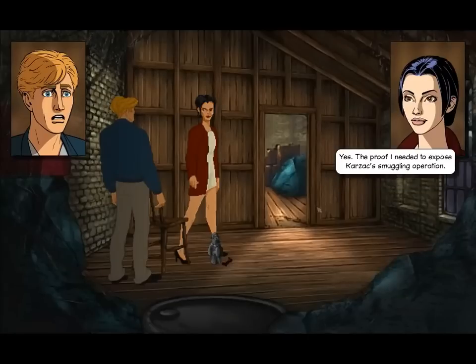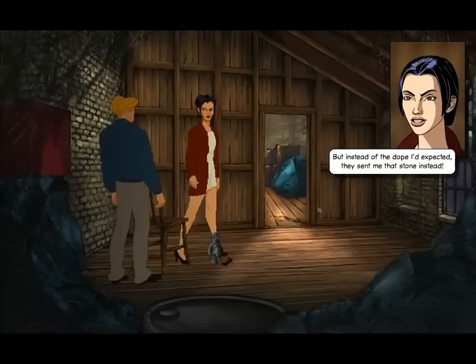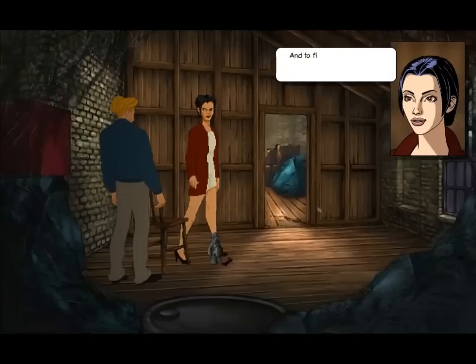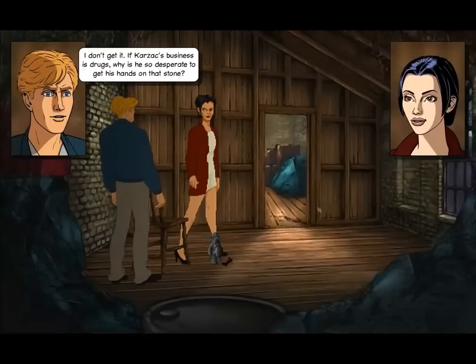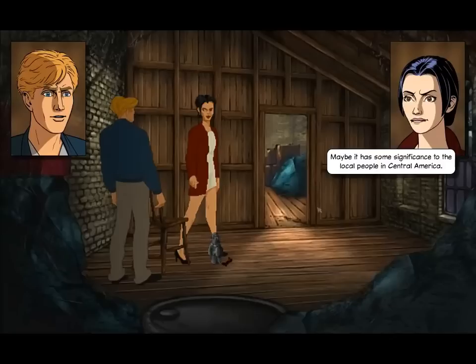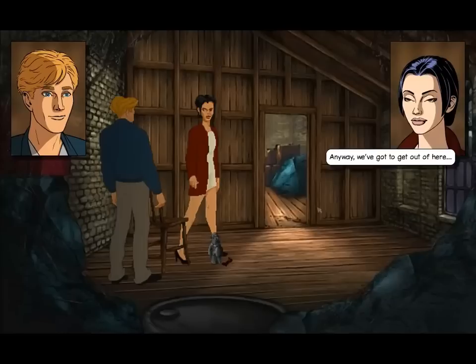The proof I needed to expose Karzak's smuggling operation — I'd set it up to act as his courier. And once I had the proof I planned to go straight to Inspector Mou. But instead of the dope I'd expected, they sent me that stone instead. To find out more I called Professor Oubier, who invited me to his mansion. At least I thought it was Oubier. If Karzak's business is drugs, why is he so desperate to get his hands on that stone? Maybe it has some significance to the local people in Central America — it could be Karzak's means of getting them to work for him. Anyway, we've got to get out of here.